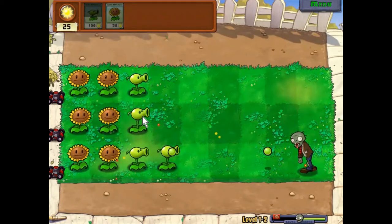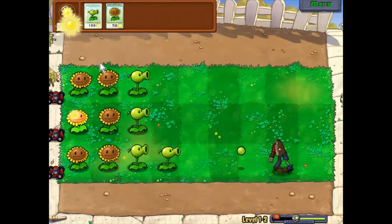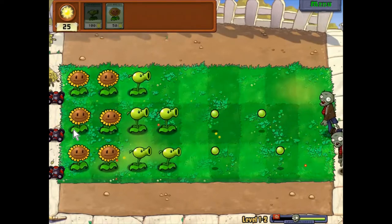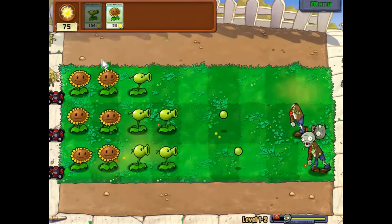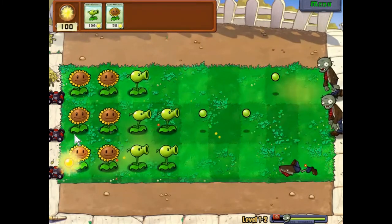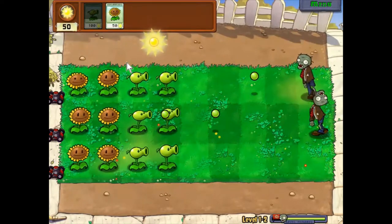Sorry if I'm not talking much — I just don't know what to say, these few levels are so easy and there's nothing to do. We're just breezing through. I don't remember what plant you get after the second level — I think it's either the walnut, the potato mine, or the cherry bomb. I'm pretty sure we get the walnut though.